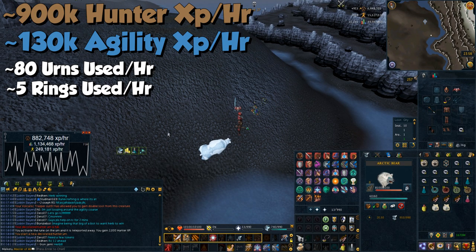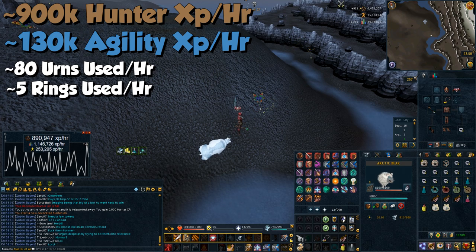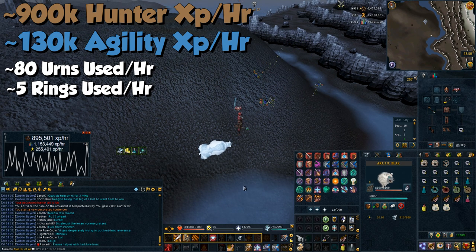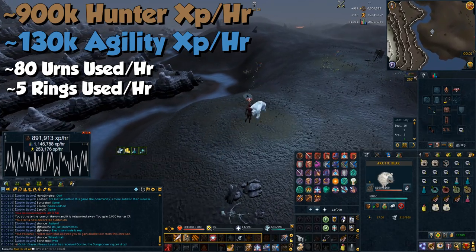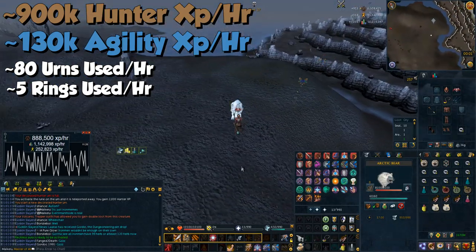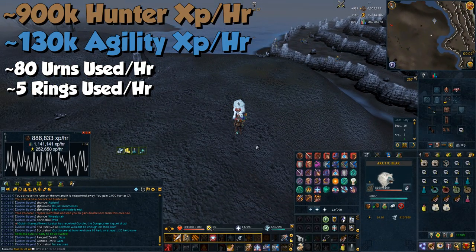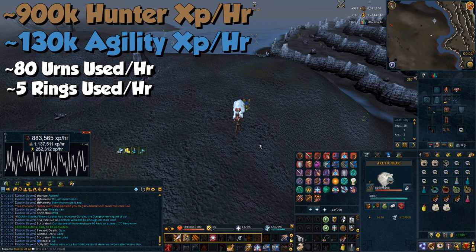To maximize your trips, in testing I used 80 urns an hour and 50 charges worth of rings per hour, which is five rings. If you want to bank every trip to be safe and not lose too much if you die to a PKer, just take 80 urns and five rings — that will last you the full hour.